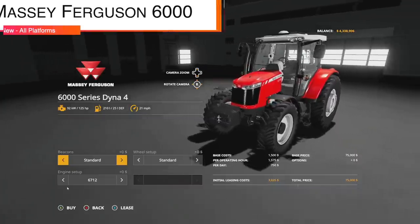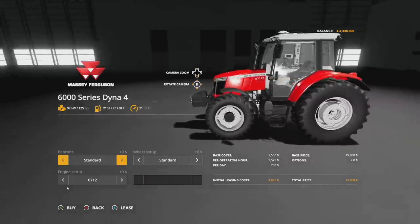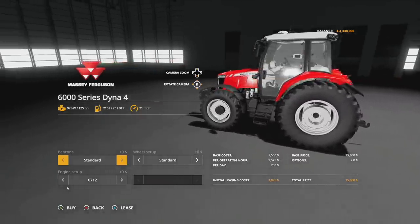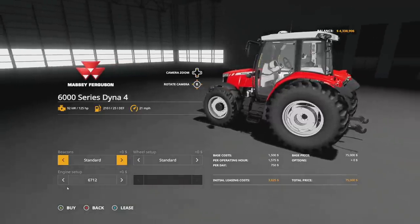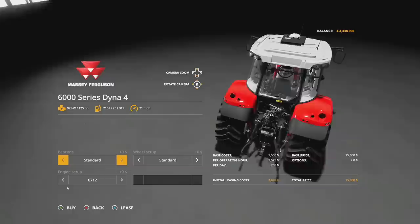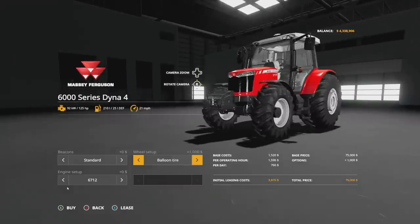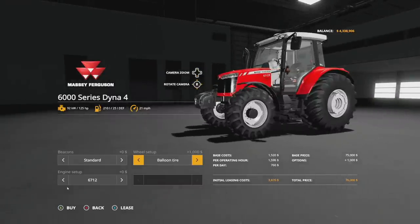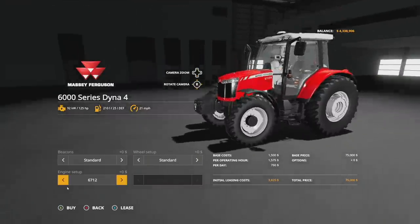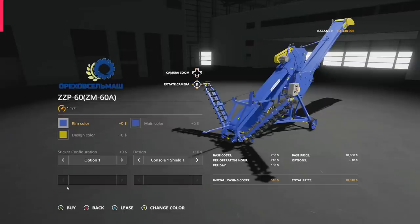For Massey Ferguson fans, you haven't been left out today. This is the 6000 Series Dyna-4 from JV3D Modding and Steve Modding. It has 125 horsepower, 210 liters fuel, and 21 miles per hour. Beacon options are standard or beacon on the left. Tire options are standard and balloon tire. Engine configurations include 125, 135, 145 horsepower — corresponding to the 780, 6712, 6713, and 6714 models.